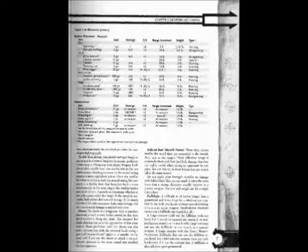Item, Large: Devil Bow, Elven 1. Cost: 1000 gold pieces. Damage: 1d8. Crit: times 3. Range increment: 90 feet. Weight: 3 pounds. Type 2: Piercing.